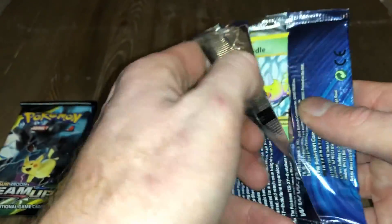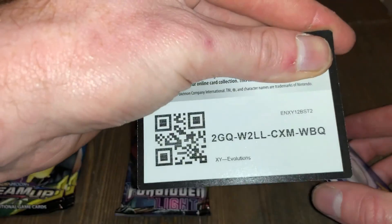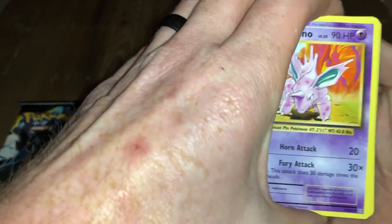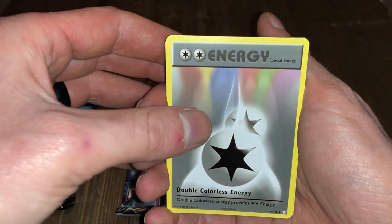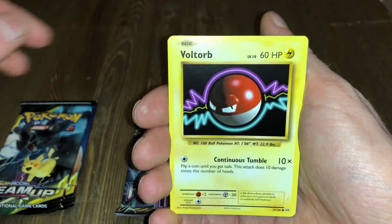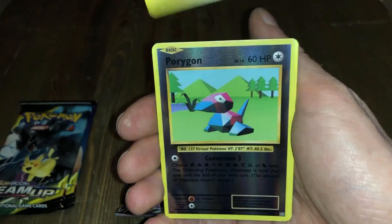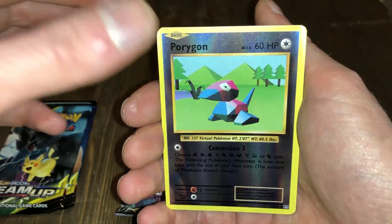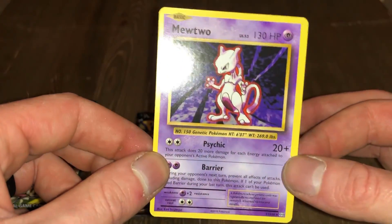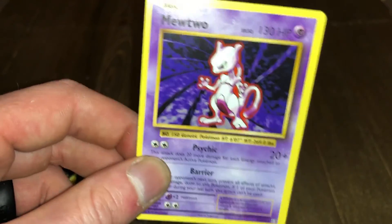Let's start on the Pikachu-Zekrom tin's Evolutions pack. There's the code card. We got Nidorino, Double Colorless Energy, Charizard Spirit Link, Weedle, Voltorb, Poliwag, Gastly, Magnemite, Porygon reverse, and a non-holo Mewtwo. A lot of people were not too excited about them re-releasing this without a holo Mewtwo, but I still like it.